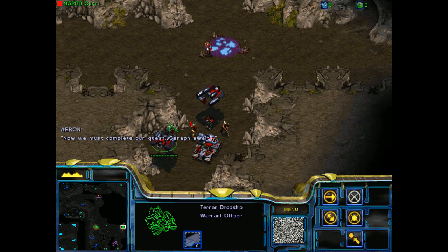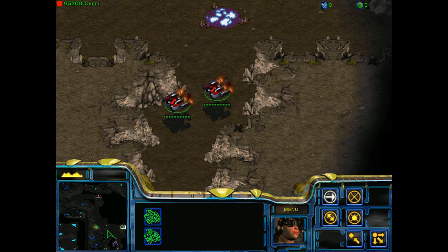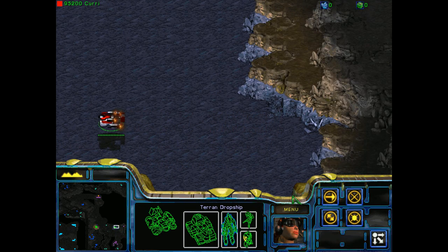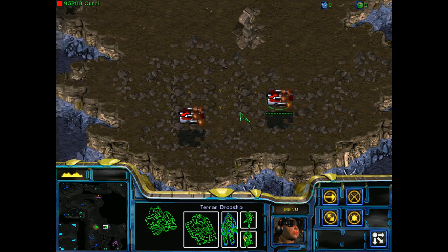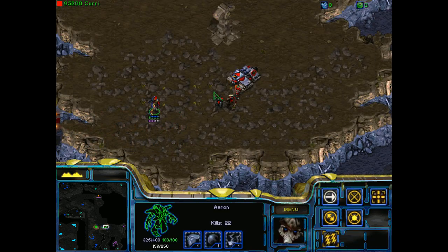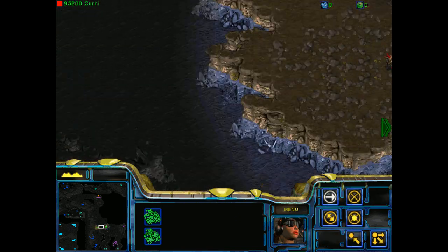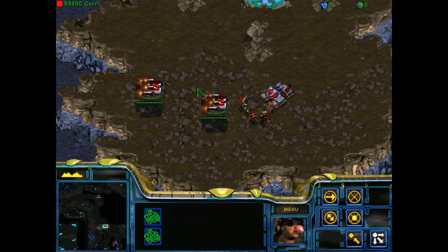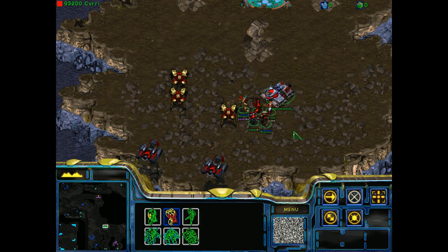Now we must complete our quest. Seraph awaits. Okay, let's load on up. It doesn't matter — let's head on over here. Drop everybody off. We'll make one more trip, and then we'll start going through the gate. Jim Raynor's taking a little bit of damage because he tanked an Ultralisk, but he'll be okay. I don't know if this is designed in a way such that you can only do it with your heroes, or perhaps this is just the end, and we just need to go through the beacon.